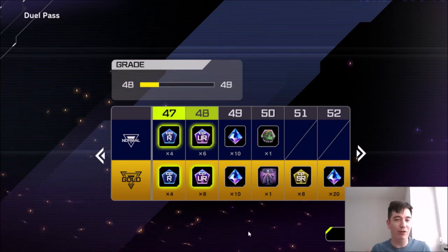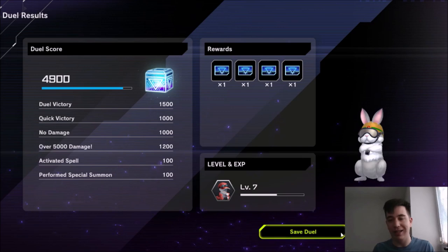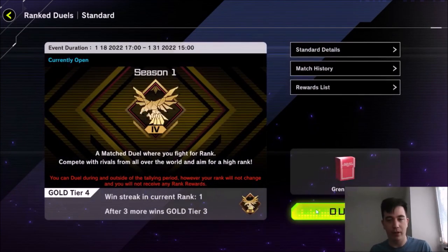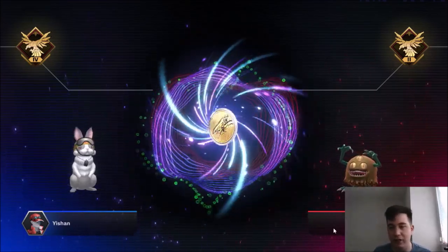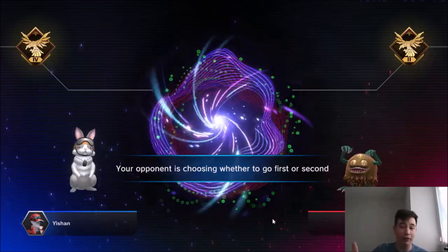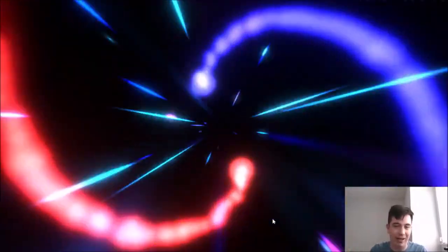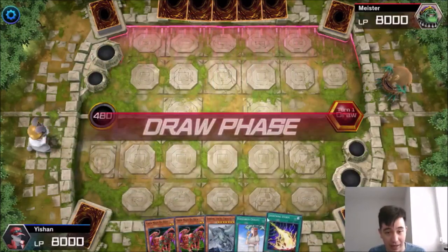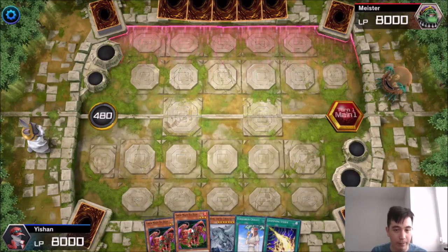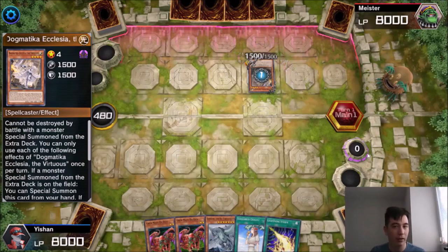I'm going to go with one more game — I want something more back and forth, showing you when this deck struggles a little bit, but also how it can power through ranks. My opponent won the coin flip but decided to go first — perfect, I want to go second. We've got a somewhat rough hand: two Gren Majus sitting at zero attack points, so we really need to draw stuff that banishes cards. We're going to see a Dogmatika Ecclesia the Virtuous — so we've got a competitive deck. We've got a Lightning Storm in hand, which is really good against Dogmatika.